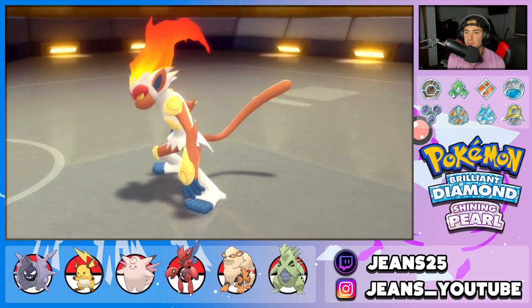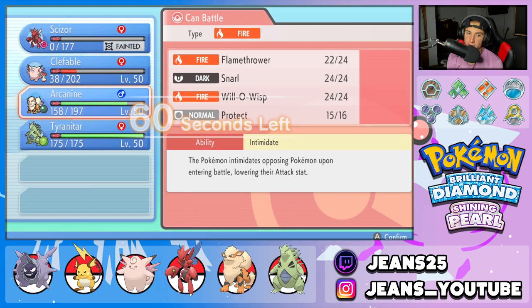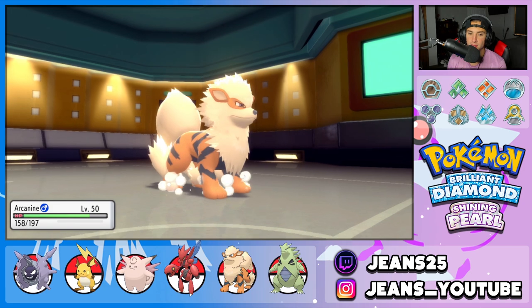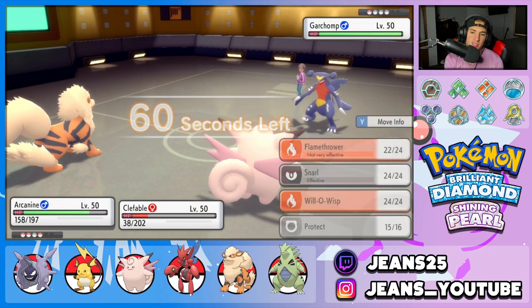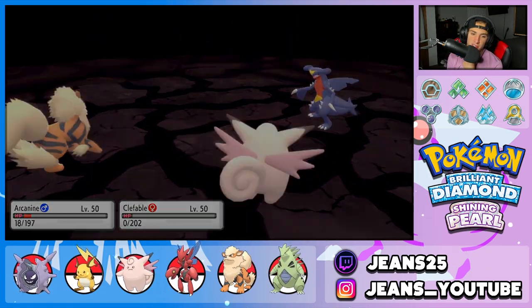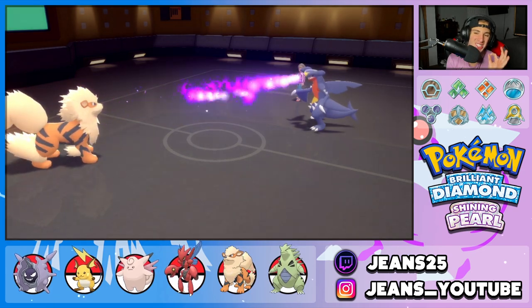I don't know his last Pokemon, but I'm guessing Azumarill or Garchomp. I roll into Arcanine and he brings out Garchomp — getting off an Intimidate on it. I'll throw a Will-O-Wisp on it, play it safe. He goes for EQ — Arcanine eats it up. Will-O-Wisp connects beautifully. Jeans playing real solid today. Burn is on the Chomp, bringing out Tyranitar — that Garchomp is minus one and burned. I love Tyranitar's design — giant spiky rock monster.